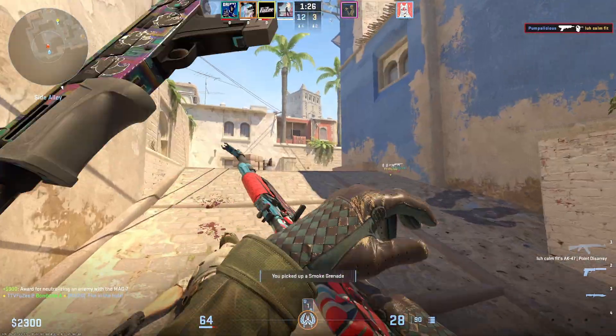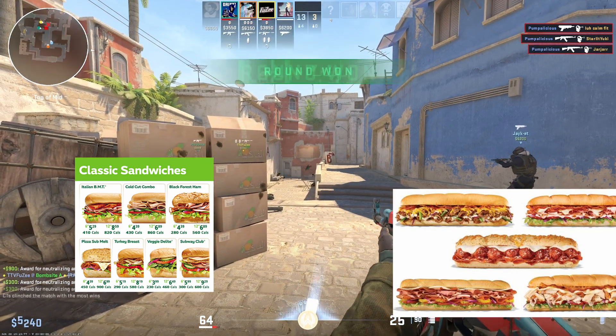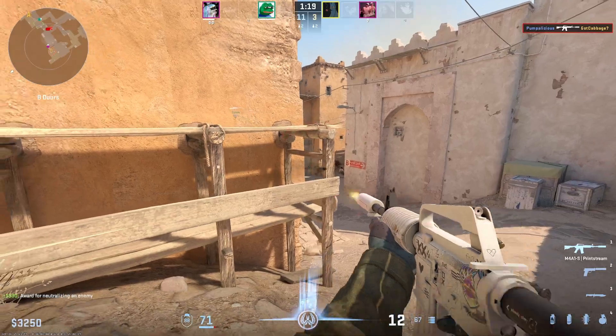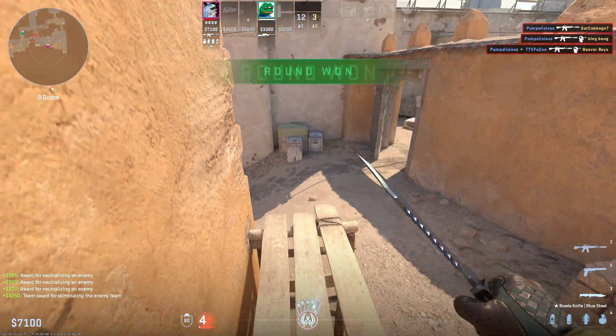The first step to building out a loadout is to get some money, so have your dinner-subway sandwich combo for lunch, skip dinner, and save that $15 for CS2 skins. The key to building a good cheap loadout is understanding what you use the most, and spending proportionally more money for the stuff you want to use more.